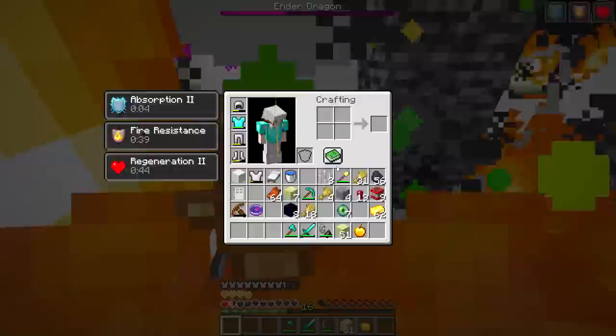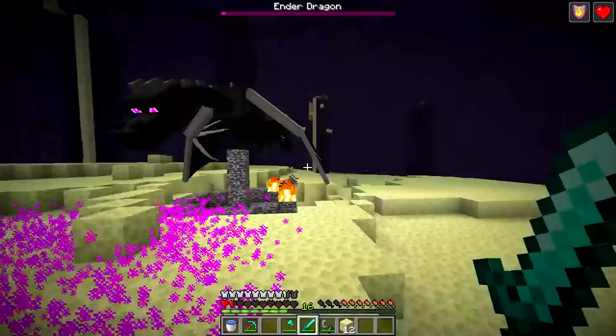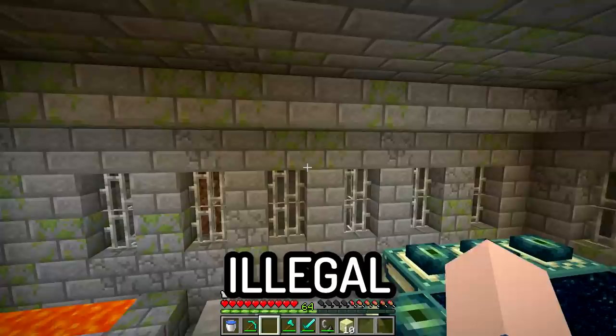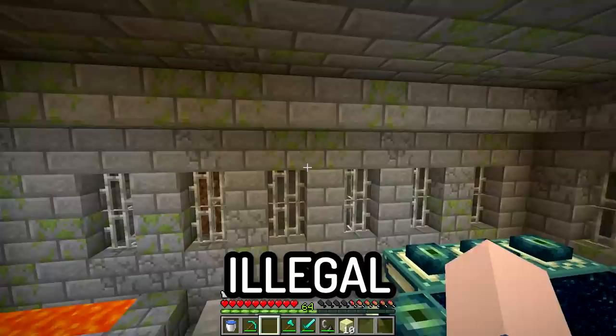The dragon's getting low now, so hopefully I can finish him off without dying too many times. And there you go — I die and the dragon dies simultaneously. And there you have it: Minecraft completed in probably the most illegal way possible. Well, that's going to do it for this video. If this video gets to 50,000 likes, I will try out this crazy mod in Minecraft manhunt. Thank you for watching and have a good day.